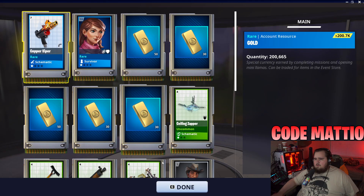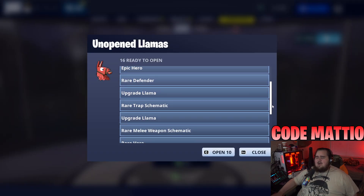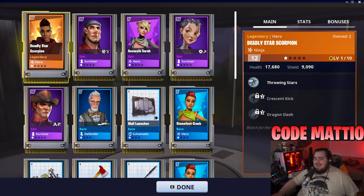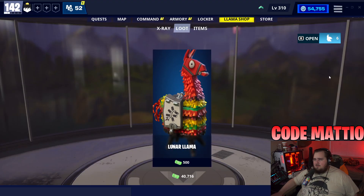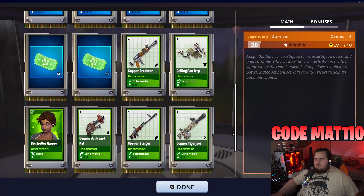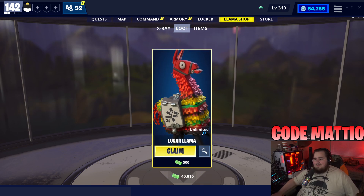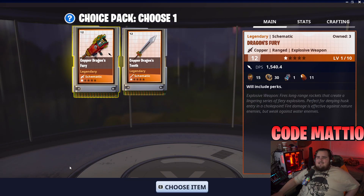We got three mini llamas - bam, bam, bam. Mini llamas are actually really good for gold. These 16 llamas are all the daily llamas I haven't opened since logging in - a crap ton. We can only open 10 at a time. Just base game weapons and base game heroes, nothing really crazy. I'll recycle some of the legendary ones because we're running out of space fast.